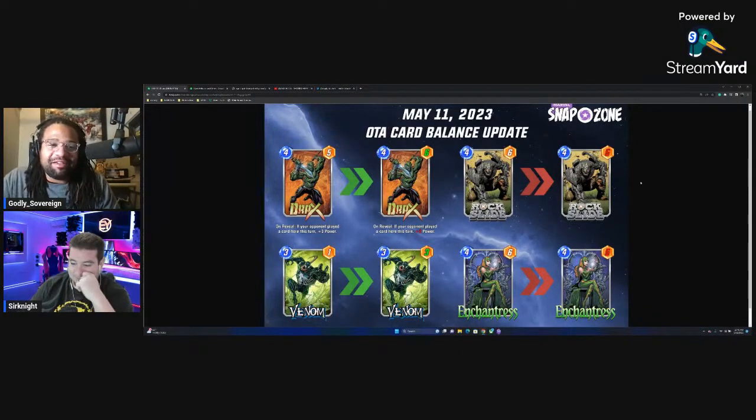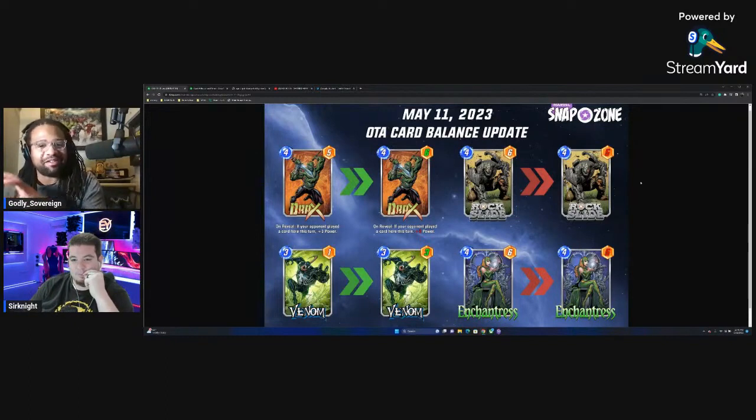A lot of people suggest changing Cosmo to a 4-3 — not a 3-3, maybe a 4-3 so you have to play her a bit later. Next, Rock Slide — one of the key cards in the Dark Hawk deck. He gets nerfed from a 4-6 to a 4-5. I've never really used Rock Slide much, so does losing one power affect your Dark Hawk deck?